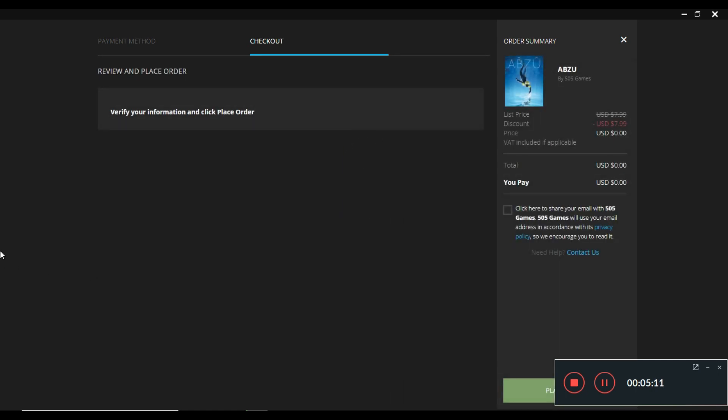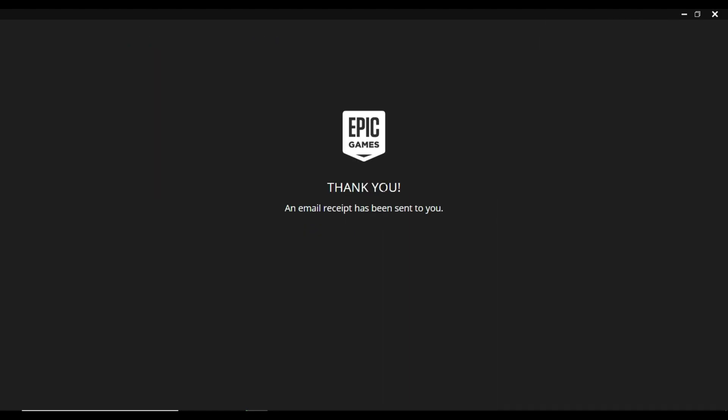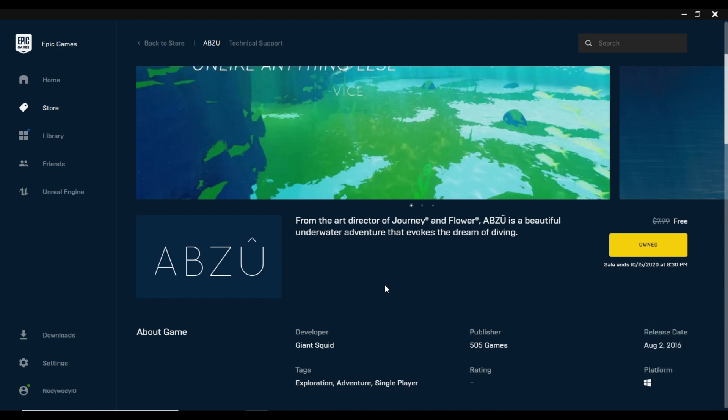We can see the game is in our checkout list and it shows it's free — zero cost. Just like we did for Rising Storm 2: if you want to receive updates from the developer via email, check the box; if you don't wish to get any emails, leave it unchecked. Since I want to, I'll keep it checked and click Place Order. It will show a confirming order screen and then a message that Abzu has been added to your library.